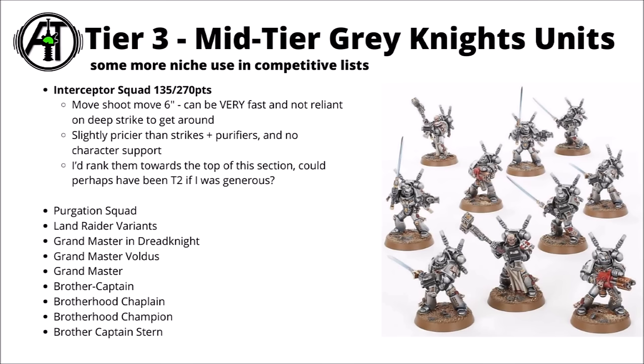Moving on to Tier 3, here I've chosen to rank a couple of Grey Knight infantry units, Land Raiders, the Grandmaster Dreadknight, and a bunch of character units that are maybe a little bit less played than most. Starting towards the top of this section are the Grey Knights Interceptor Squad — 135 points for 5 or 270 for 10. You get Space Marine bodies with the special rule to move-shoot-move and also teleport around more rapidly on the board, moving 12 inches before that. Move-shoot-move is quite a nice rule — they could potentially be threatening and then hide from enemy reprisals, giving you yet more teleport shenanigans alongside things like the Sigil of Exigence or Mists of Daimos.